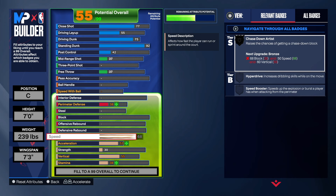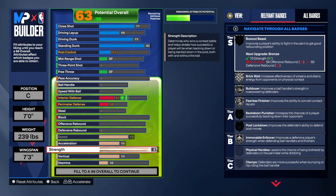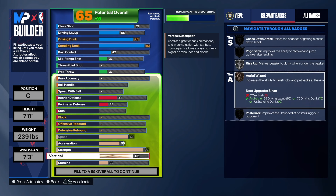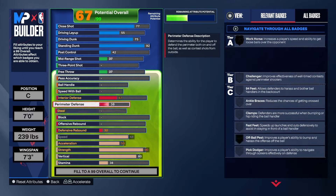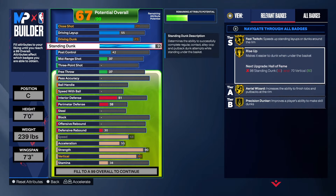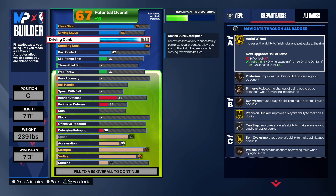Coming down to the physical: we're going to take the speed up, get the acceleration up a little bit, and take that strength up to 90 — because it's 90 strength or nothing at all. For the vertical, we're going to get that up to 80 because we need that for the shot block. As you can see, we have gold Precision, gold Area, gold Rise Up, and gold Fast Twitch — really good for this build.